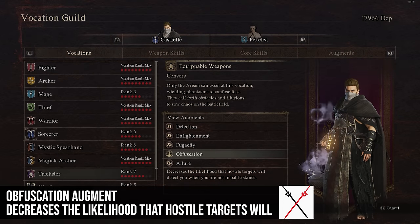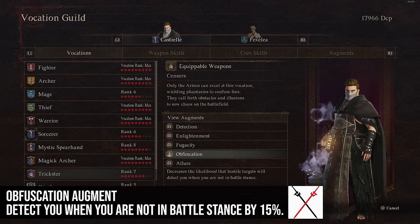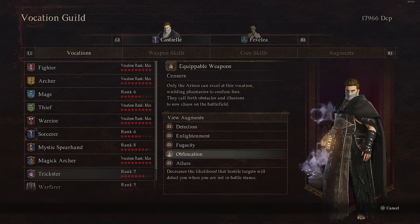Obfuscation decreases the likelihood that hostile targets will detect you when you don't have your weapons out — by 15%. If you want to play like a stealth thief using Shadow Veil and running around assassinating targets, this might be a good one. Otherwise, I don't think it's super necessary.